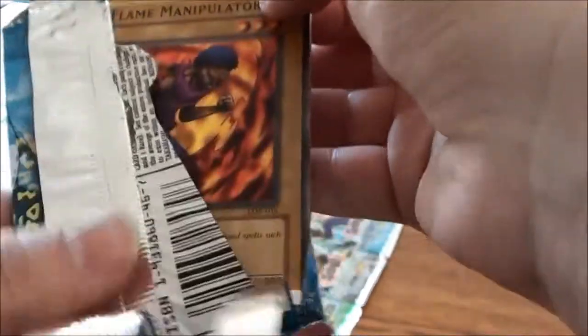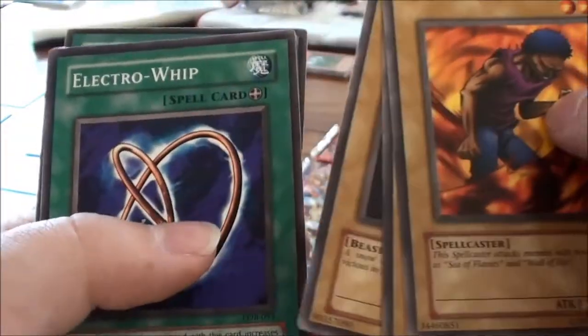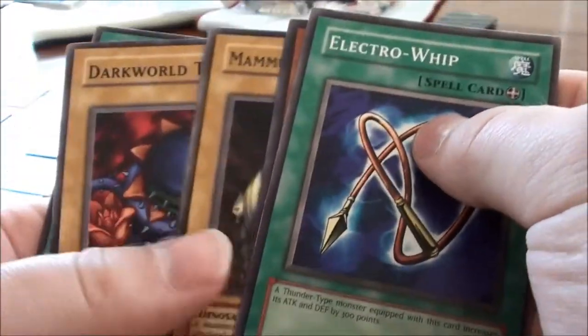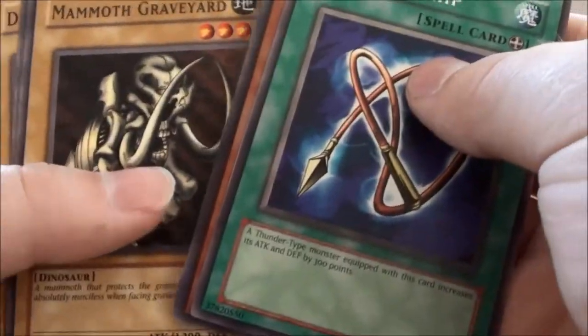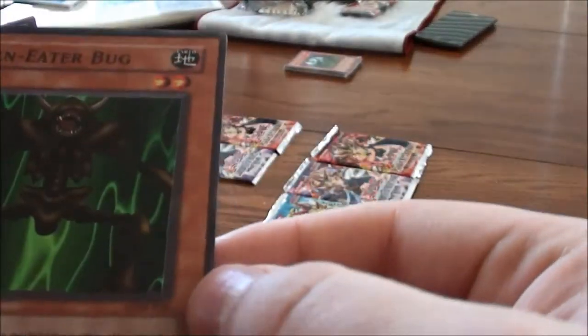Opening the Blue-Eyes White Dragon pack — we got: Flame Manipulator, Frenzied Panda, Silver Fang, Electrowhip, Red Medicine, Dark World Thorns, Firegrass, Mammoth Graveyard, and a foil Maneater Bug! Ooh, that is cool!